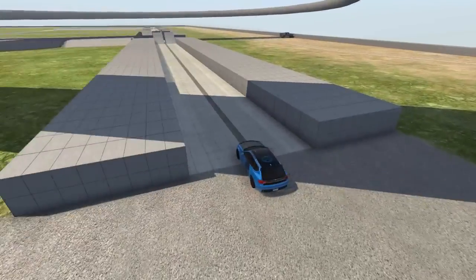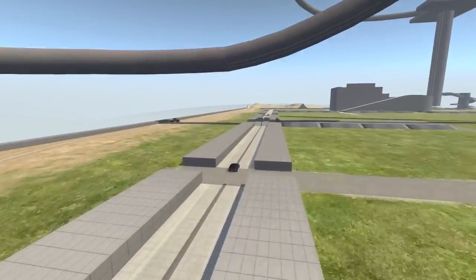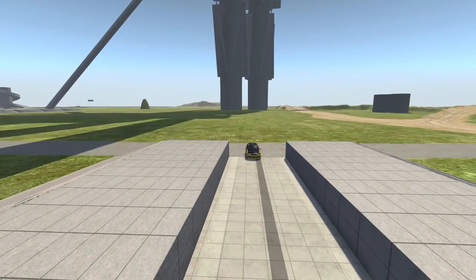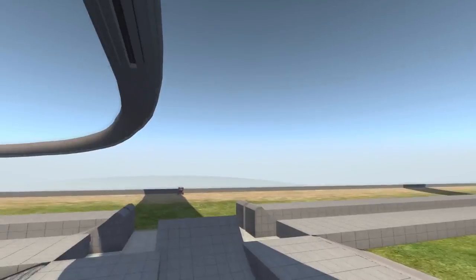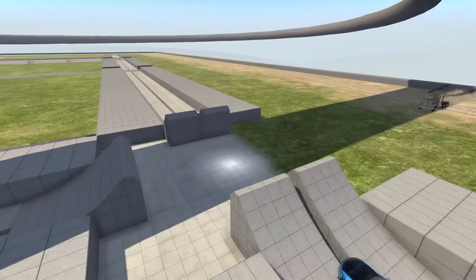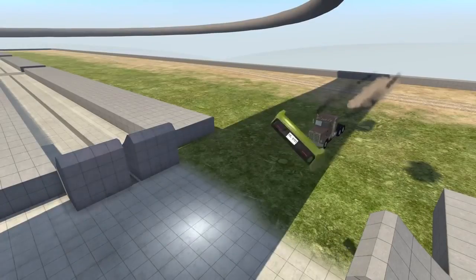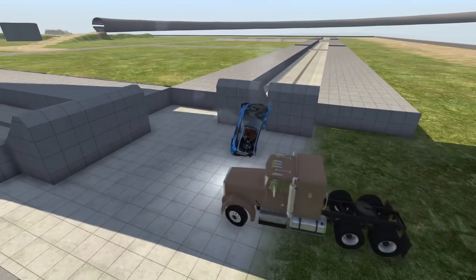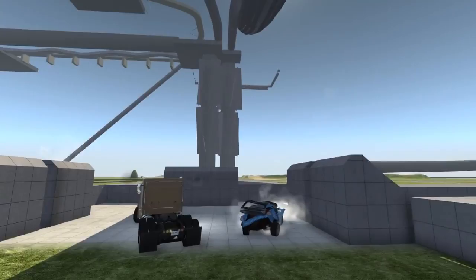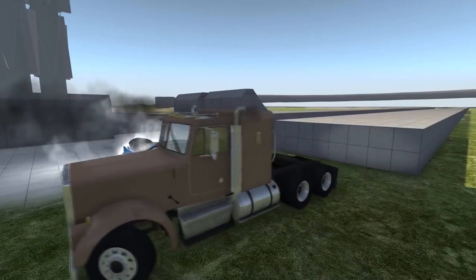We've got four vehicles set up - three of the Overwatch specials: a blue one, a yellow one, and a dark blue one, plus a big semi. The semi is looking to run into this thing, this thing's looking to run into the semi, and these two are looking to run into one another - hopefully it all culminates in a giant cluster right here in the middle. Everything's kind of meeting in the middle. I think two were a little bit hasty - this third one might actually get in there. It just barely kissed the other one - it lost a bumper.